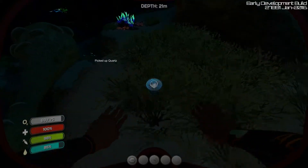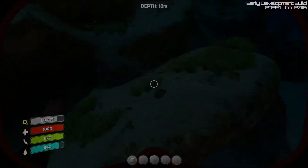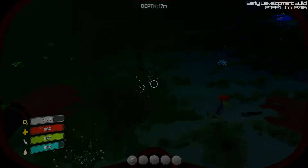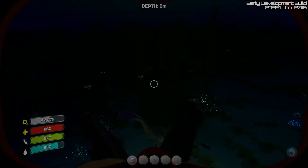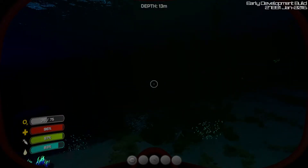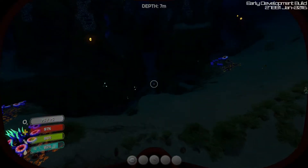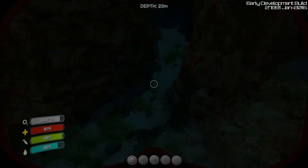Nighttime is very creepy. This biome — the place where you start — is very peaceful, there's not much that can kill you. You can see radiation detecting if you go toward the ship. There are creek vines over there — another biome that's a good place to find limestone outcroppings, which yield gold, silver, and more titanium.